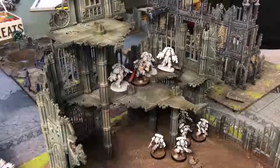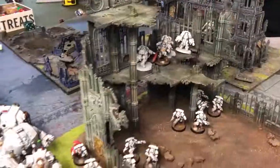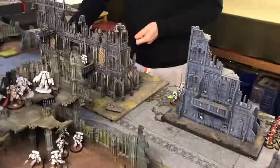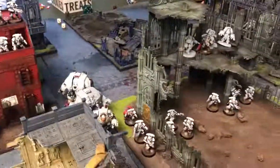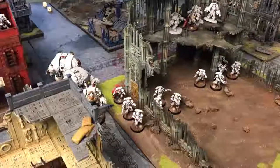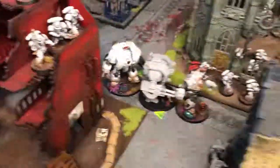His warlord trait is Grey Shield, where he's basically served with different chapters, allowing him to pick a different chapter tactic. He's picked Raven Guard, and also has White Scars — both acting in the same turn. That means in the first turn, it's going to be a whopping minus two to shoot a lot of his units that are obscured, and even if they're obscured, still minus one. This is going to be quite interesting. Right then sir, what are you shooting at first?